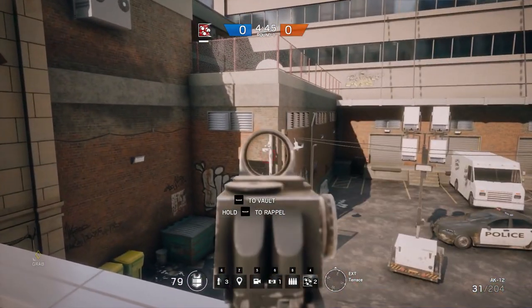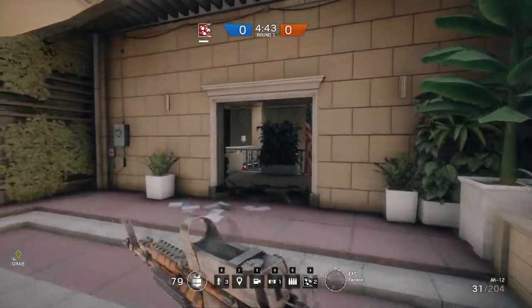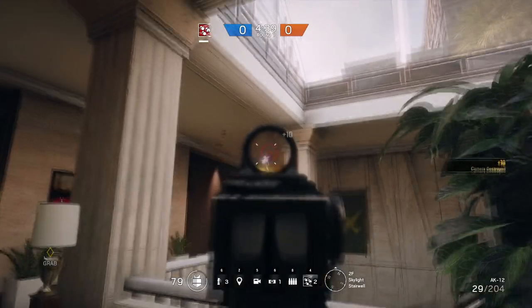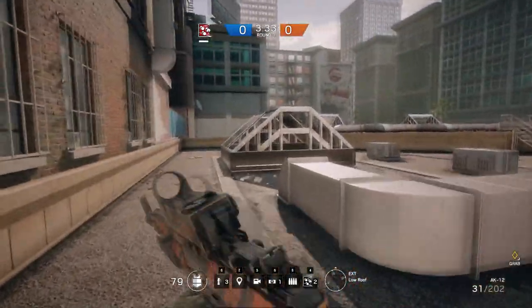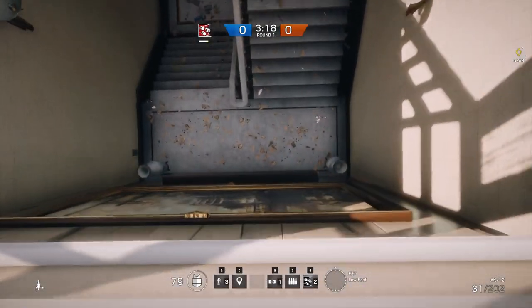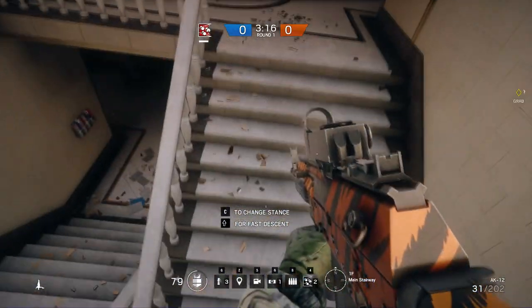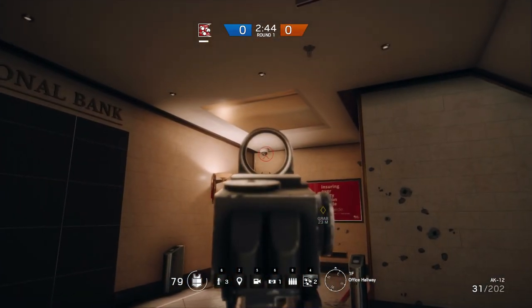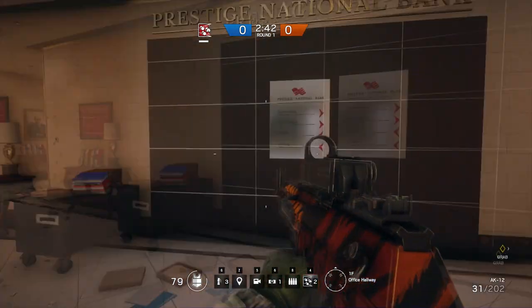Just above that entrance point, up on top of the terrace, as you breach this door the camera is towards the left hand side just in the corner. Moving even higher above the terrace near the skylight and on the opposite side by the garage, as you rappel down towards these stairs and go down a floor, you'll notice a camera to the right overviewing the stair lobby as well as the entrance down towards the vault.